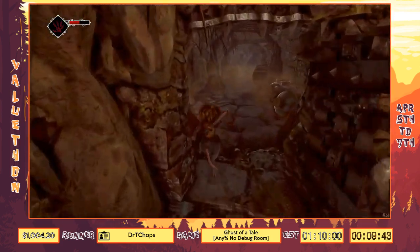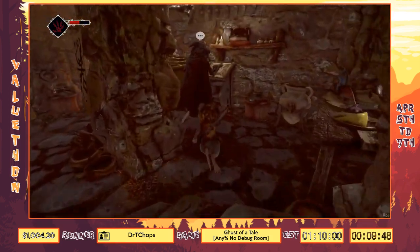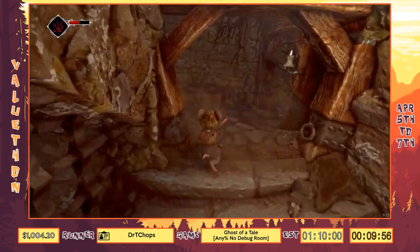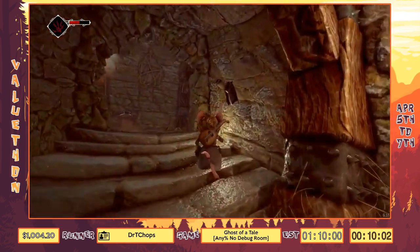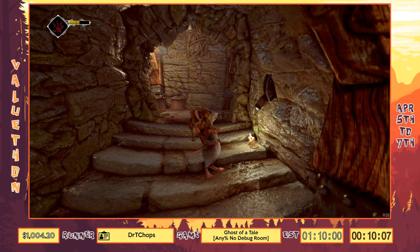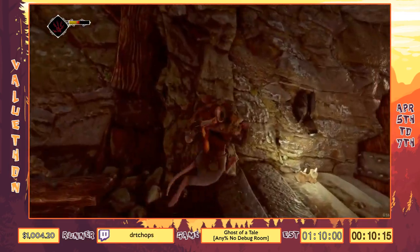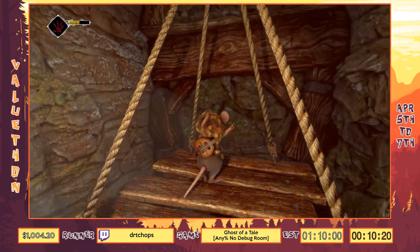We can head back and get the antidote — we don't actually need it. There's no way to actually get poisoned in this game, so I don't really understand why it forces you to get it. But it's fine. Here we have the day/night cycle, which I can explain as I accidentally wait for this elevator. The game has a day/night cycle with sleeping — you can sleep and wait a specific amount of time, and there are a few characters that have schedules.